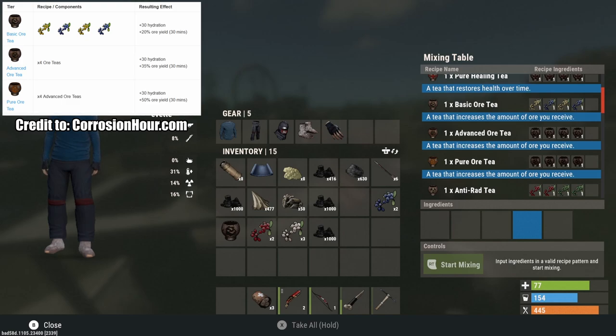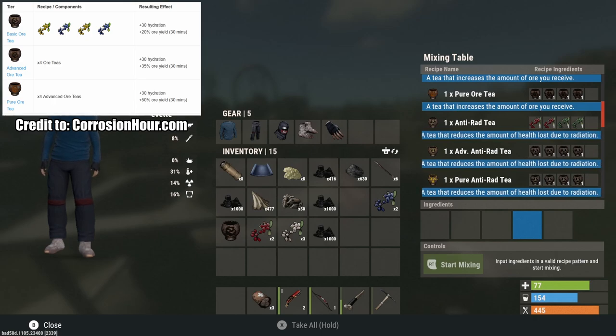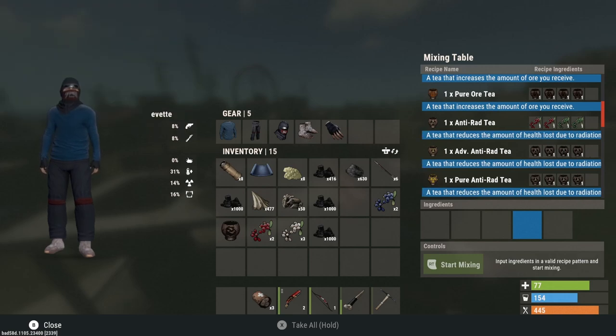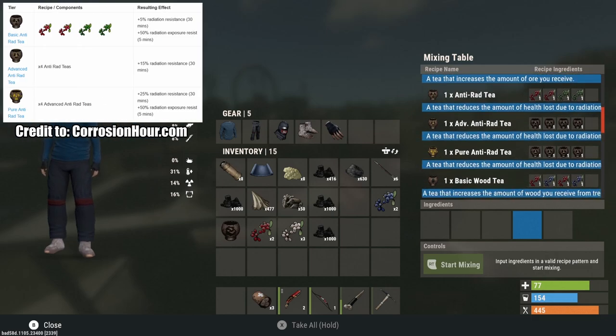All teas give hydration, so I won't mention that going forward. The basic ore tea gives plus 20 ore yield for 30 minutes. The advanced ore tea gives plus 35 ore yield for 30 minutes. The pure ore tea gives plus 50 ore yield for 30 minutes — essentially 150% extra mining, so whatever takes an hour now takes about 45 minutes. These all last 30 minutes.